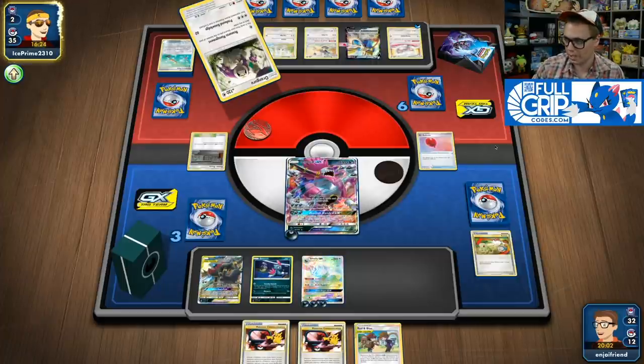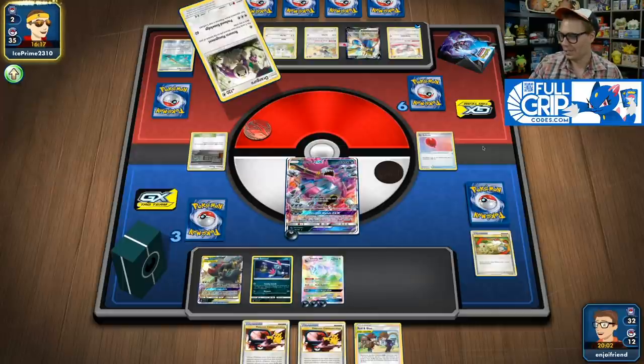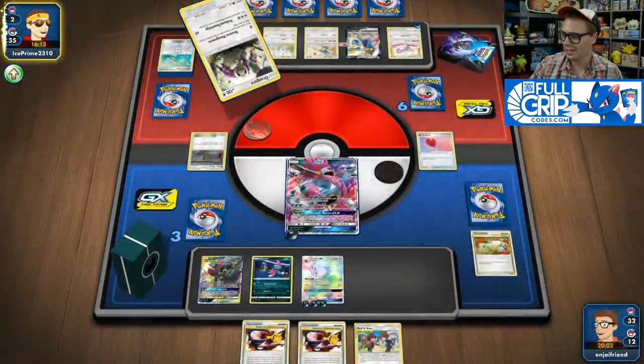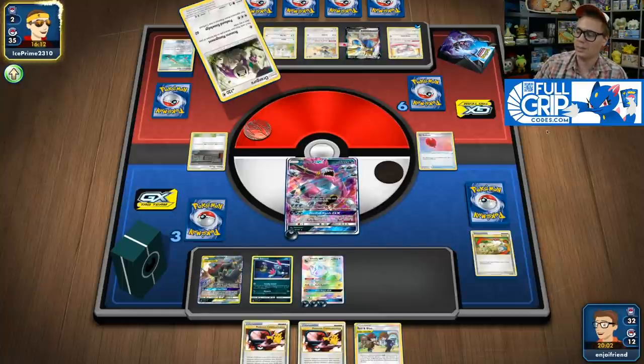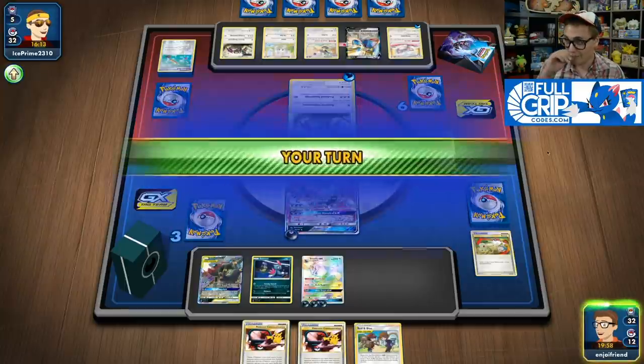Devilish Hands GX is actually interesting — I can do 180 snipe damage, so for 3 energy I can completely KO an Articuno GX if there's one on my opponent's field. I grab Red and Blue. These two Pokemon Communications aren't super great, but I'm just hoping to hold onto Red and Blue. I can evolve this Sneasel into Weavile and I'm hoping this energy sticks on Hoopa. This is kind of why I put Hoopa in the active position — if they flip tails on Crushing Hammer, I get to Rogue Ring again, which will be very valuable.